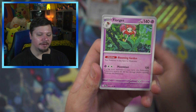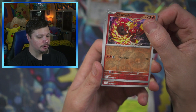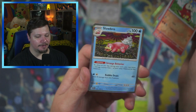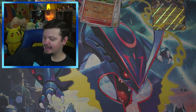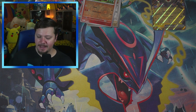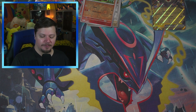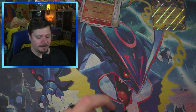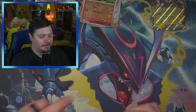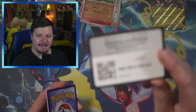We've got Flabebe, Florgus, Greedent, Vullaby, Charcadet, Fuecoco, and a Slowbro. Typically when Japan gets a new set, we get that same set about four to six months later — from what I've noticed. Although I could be completely wrong, so go ahead and let me know down below in the comments. It's okay, I can take it, I promise.